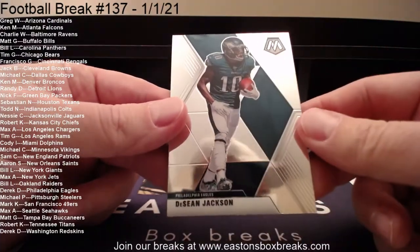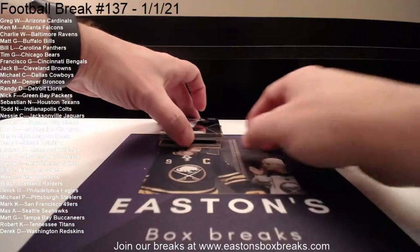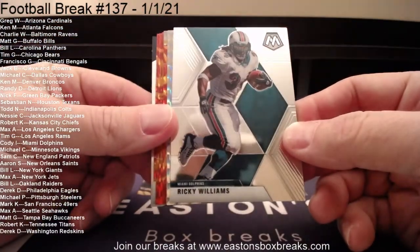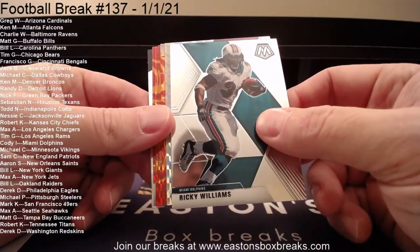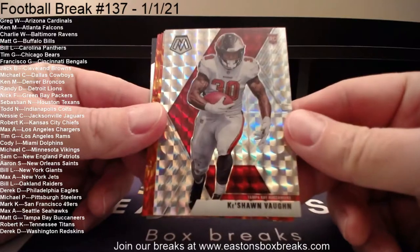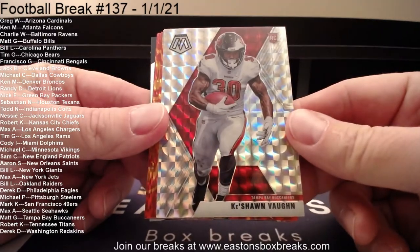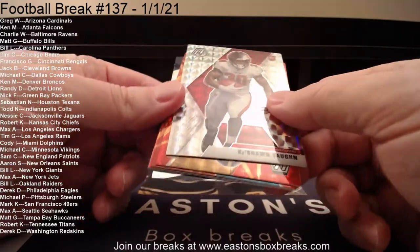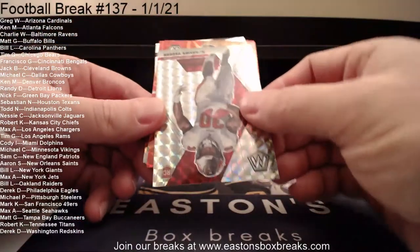No rookie variance. Deshaun Jackson to the Eagles. I'll get through some of our color cards. We have Ricky Williams to the Dolphins. Our first Mosaic is a rookie — Keyshawn Vaughn — that's going to the Bucks and Matt G. Keyshawn Vaughn's silver Mosaic.